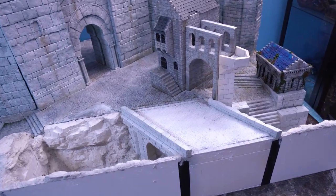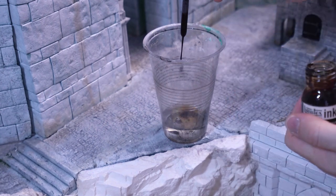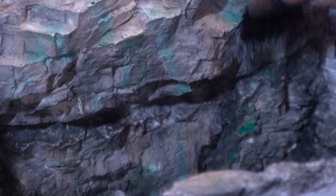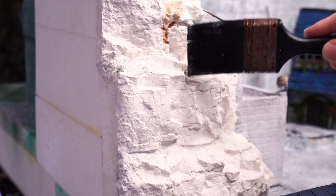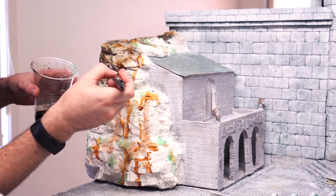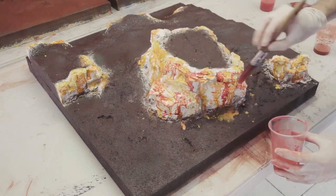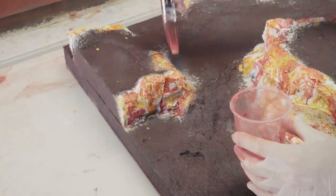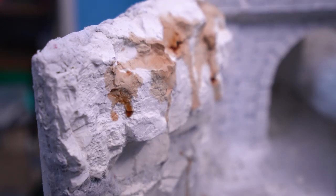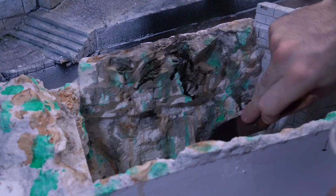Hack number seven could honestly be my favorite technique on this list — an old school trade secret from the model railway community called leopard spotting. It involves applying diluted washes directly to the plaster surface of a rock mold without priming it, relying on the absorbent properties of the plaster to blend the colors into a pastiche of natural variation that imitates amazing stone. Apply three passes with varied brighter tones — burnt sienna, raw ochre, phthalo green, basically browns, yellows, and greens — and then finish with a big all-over black wash to blend it all together and tone down the brightness.